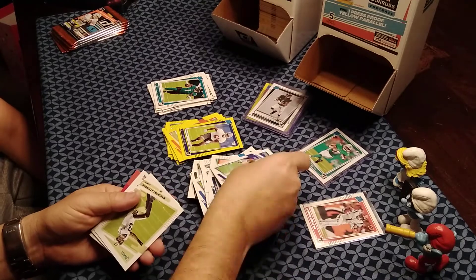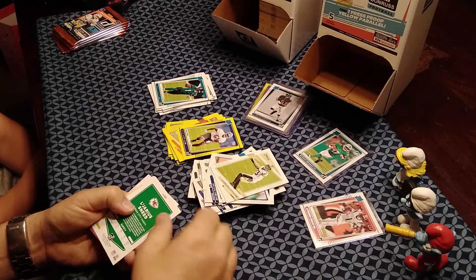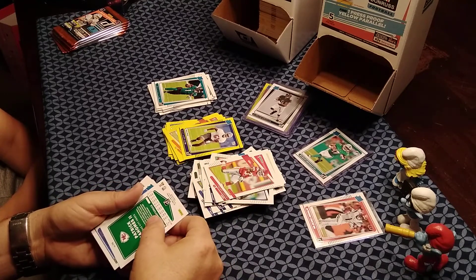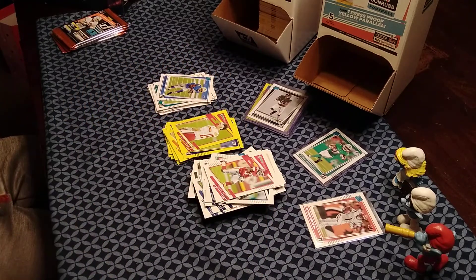Pack with Tiki Barber, Marshon Lattimore, La'Jarius Sneed, Patrick Mahomes — they've gotten that card before — and the rookie is Josh Palmer. Still nothing too special overall besides the Jalen Waddle and Jamar Chase pulls.